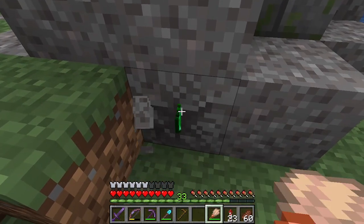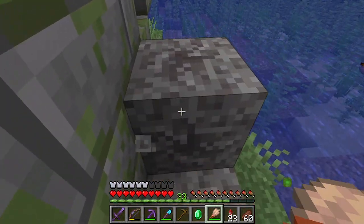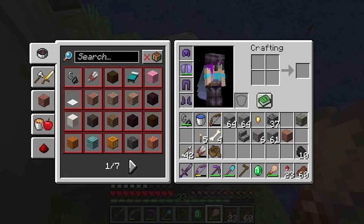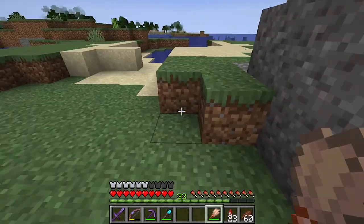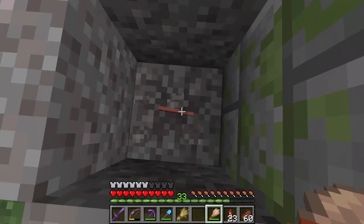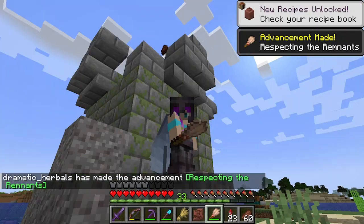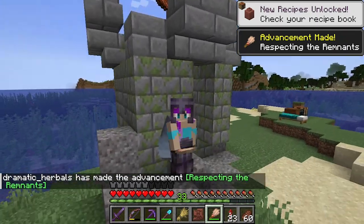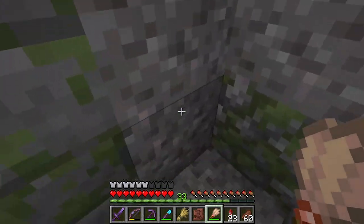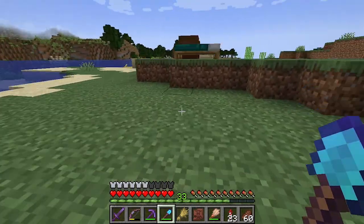That looks a little more promising. Just an emerald. But this is cool — it's a cool feature. What's that? A single gold nugget. That looks a little bit more like a pottery shard, which I've... I made an advancement! I made an advancement! And I got a piece of pottery. I'm here for this. I think that's all the gravel this place has to offer us. But I'm glad we found that and figured it out.